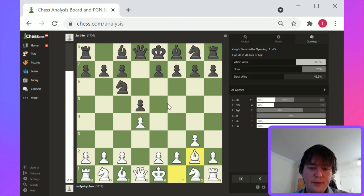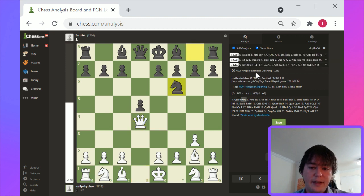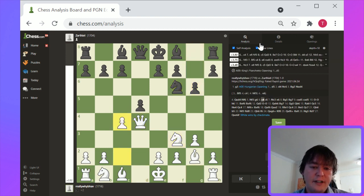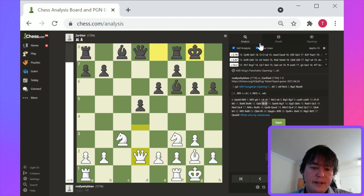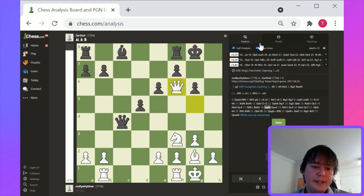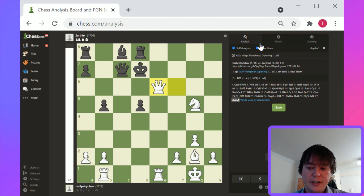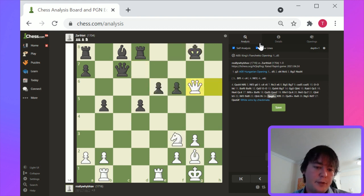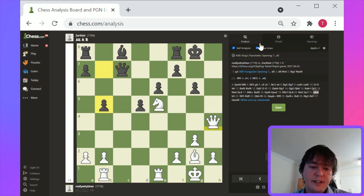This is a game that got sent in, but it's a pretty early material win for white. Let's just run through it really quick. I think that Knight sacrifice on d4 was premature, but white gets a good tactical win out of this. Ultimately it was good execution to maintain the piece advantage.